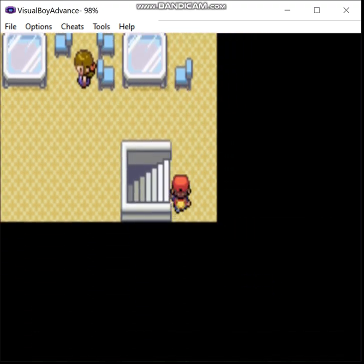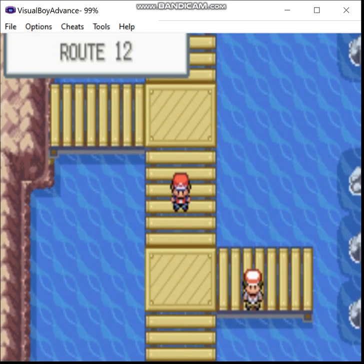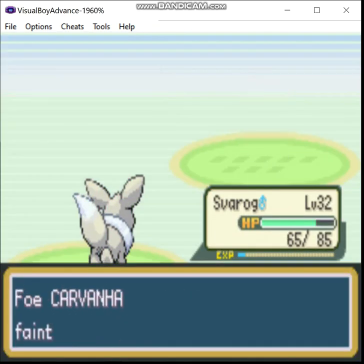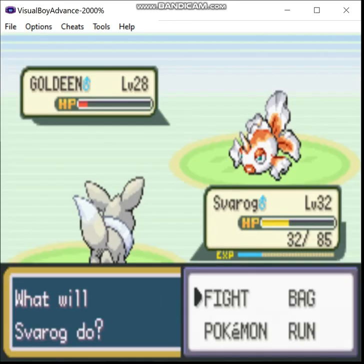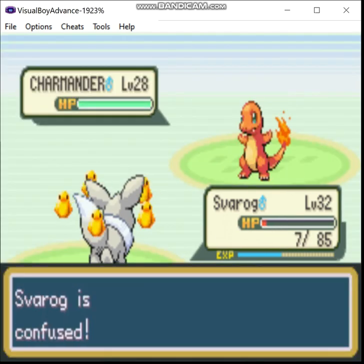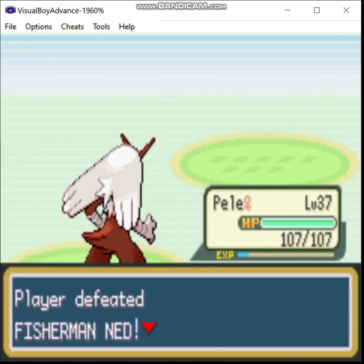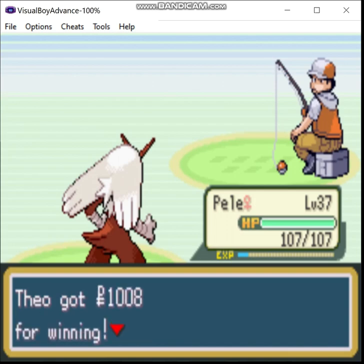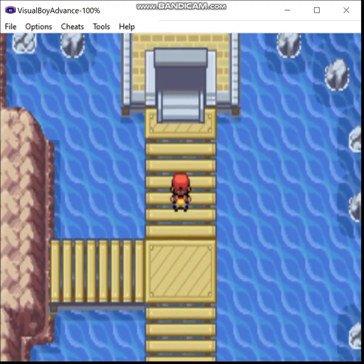Return is a very good Normal-type move. Its base power maxes out at 102, and it has 20 PP — very good move. I was using that because it wouldn't trigger Rough Skin. Fuck off, Goldeen. I hope you enjoyed that, because this is going to hurt. I'm Small Fry? Fuck you, dude. I guess that's what your wife says when you take off your pants. Moving on.